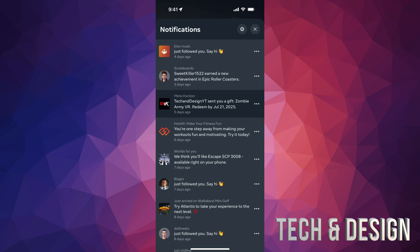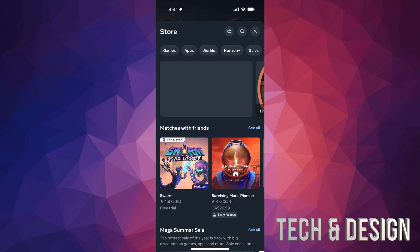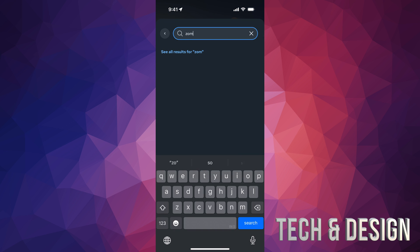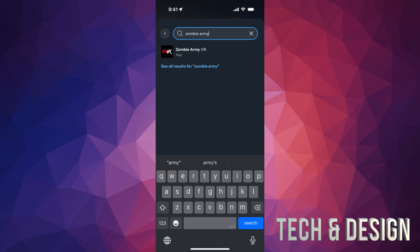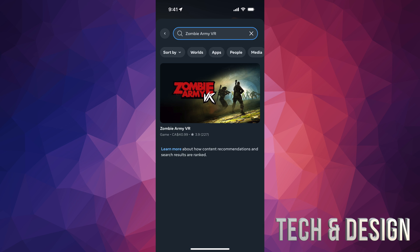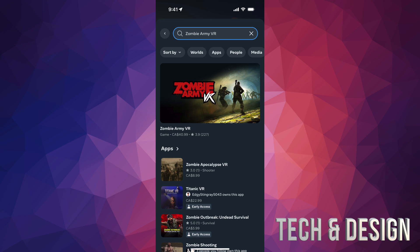Let's say you don't see the notification or the email — there's another way as well. You have to know which game they sent you. For example, this one is Zombie Army VR. All you have to do is just search for that game — we're just going to type in 'Zombie Army VR' — and there we go.